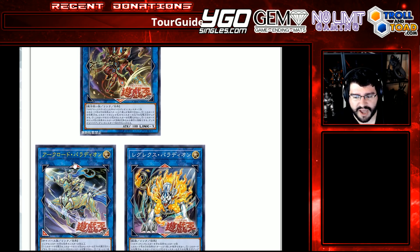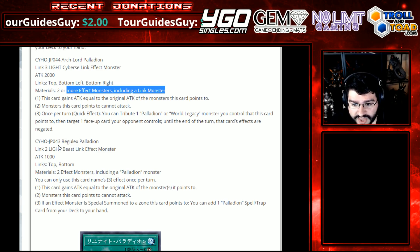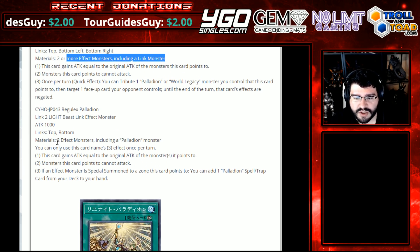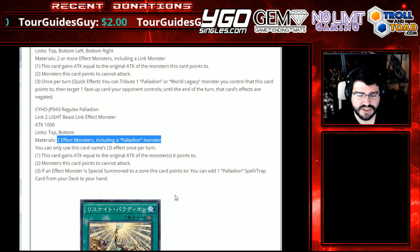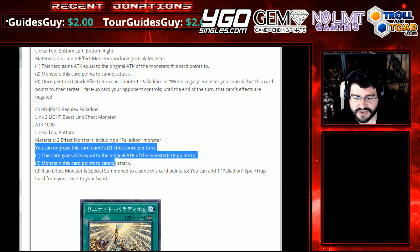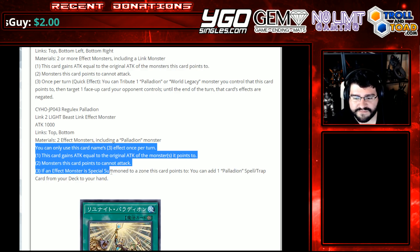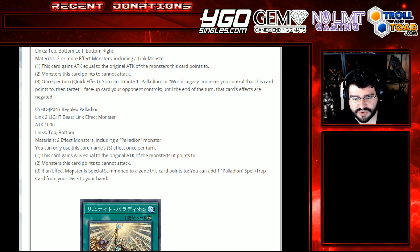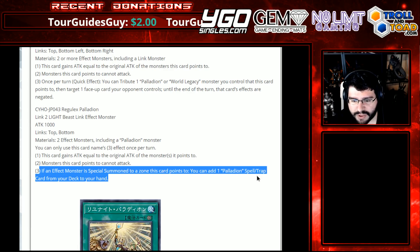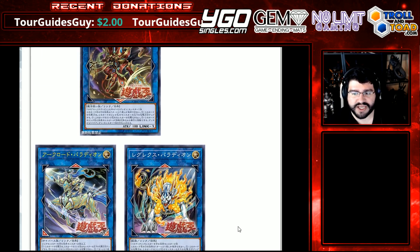I believe that's the Link 2. Regulex Palladian — Link 2, Light Beast Link Effect Monster, Attack 1000, links top and bottom, so it gives your opponent something. Materials: any two effect monsters including a Palladian monster, so it's a little Palladian-locked unless you're running it as an engine. You can only use this card's three effects once per turn. This card gains attack equal to the original attack of the monsters it points to. Monsters this card points to cannot attack. Third effect, once per turn: if an effect monster is special summoned to a zone this card points to, you can add a Palladian spell or trap card from your deck to your hand. Going up the tree is so easy in this deck — it's just like a deck-thinning engine. This is actually insane.